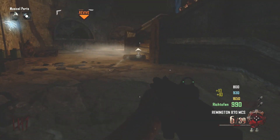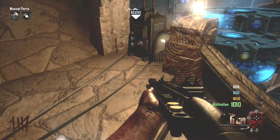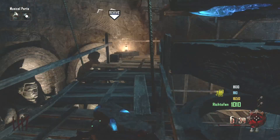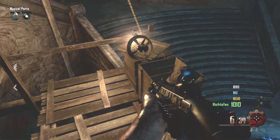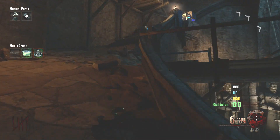The steering wheel for the second part is going to be down here — you're going to walk across this walkway, drop down, and it's going to be sitting right there on the box by the light. Now we have the second part, so we'll go ahead and make our way back up and find the third part for the Maxis drone.